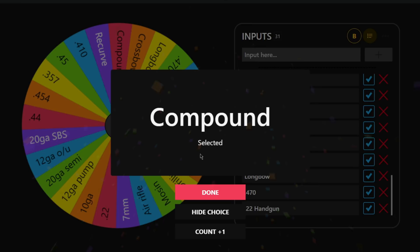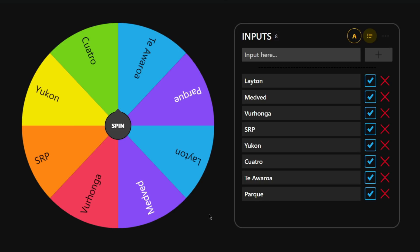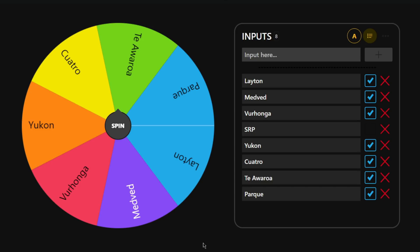Of course we got a compound bow, which covers every single class, so it's 6.5 and compound bow - this is going to be interesting. Since last time we did Silver Ridge Peaks, we'll remove it from the list. We don't have Hirschfelden on here because that map is just not great for multiplayer. Let's see what map we end up getting.